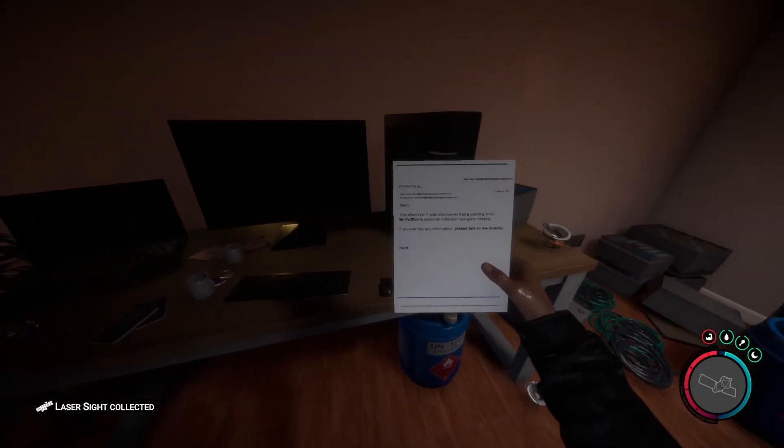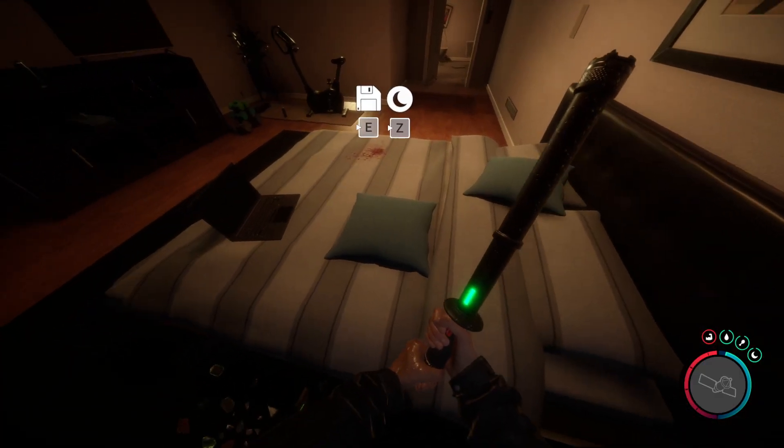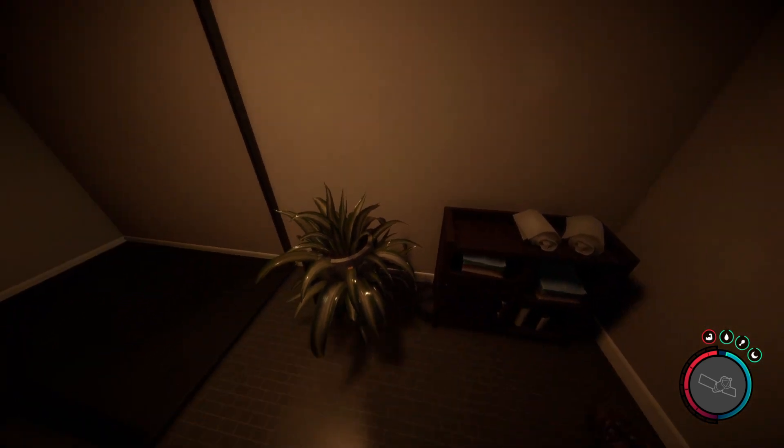This is just another hideout that you can use. Make sure you pick up all these collectibles and all these items. You also get the laser sight right there, and come over to this bed where you can sleep or save your game. Make sure you grab the outfit in the very back over here.